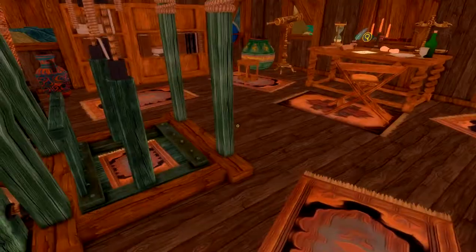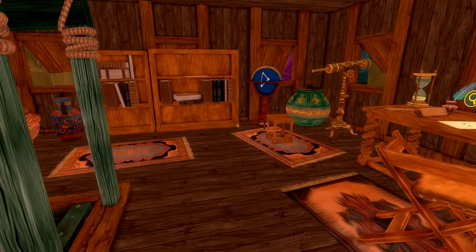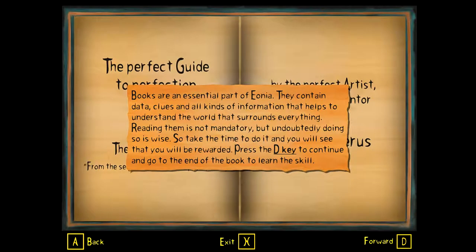Hate is a strong word, but yeah. We can't read this one yet - that's true. Let's go into reading. We have this book - books are an essential part of Aeonia; they contain data, clues, and all kinds of information.